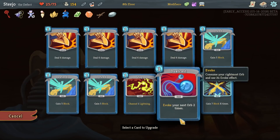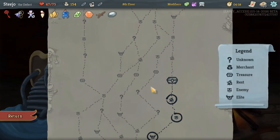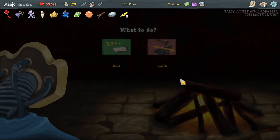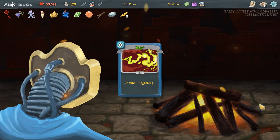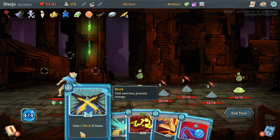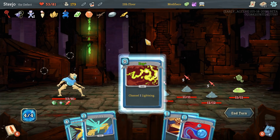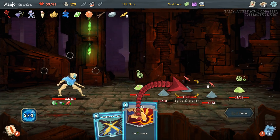Do I want to rest or do I want to smith? I could smith up Zap, or I could just rest and try and get some health back. I'll get Pen Nib. I think now I want to smith up Zap so it's a zero cost damager. So that's 15 there. I just need two manas.